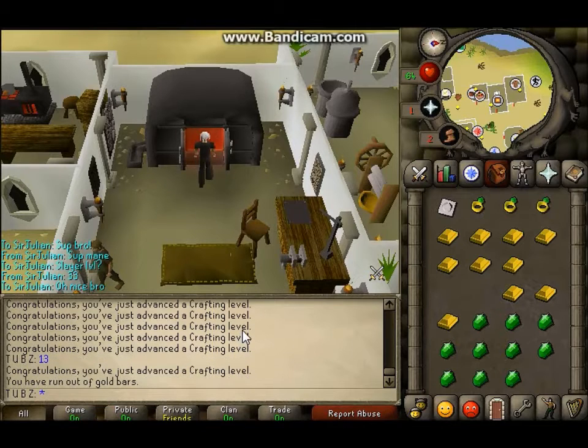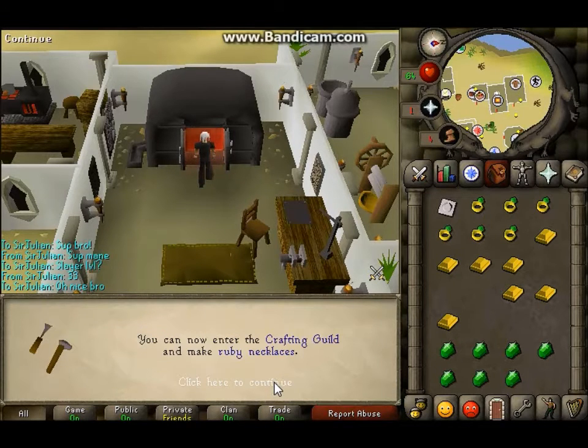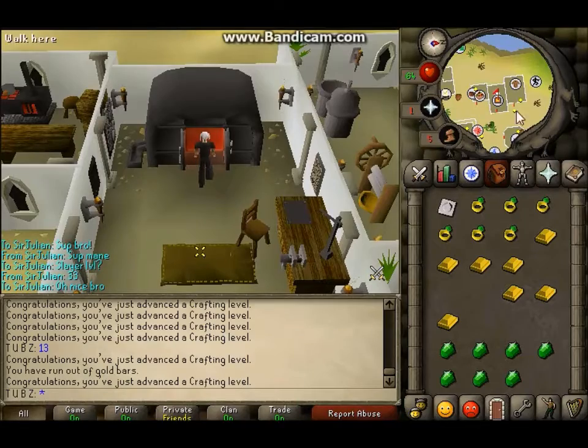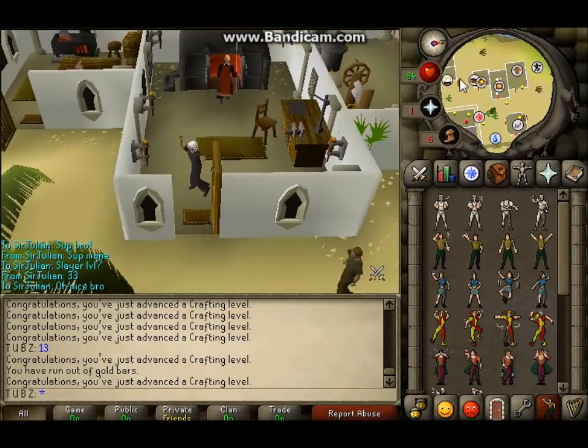In the background, you're watching me get 40 crafting so I can do the Fremennik Trials Quest and be able to wield the Archer's Helm and Farseer's Helm. If you don't know what that is, it's like the Berserker Helm but for range and for magic. This was kind of important to me because I want those stats.